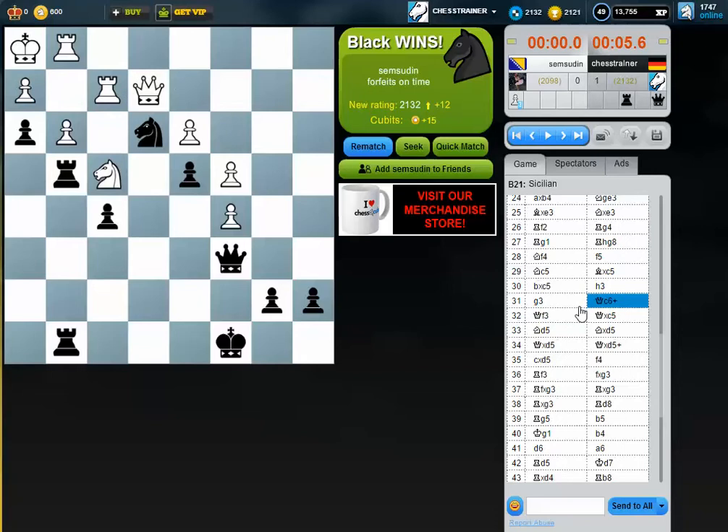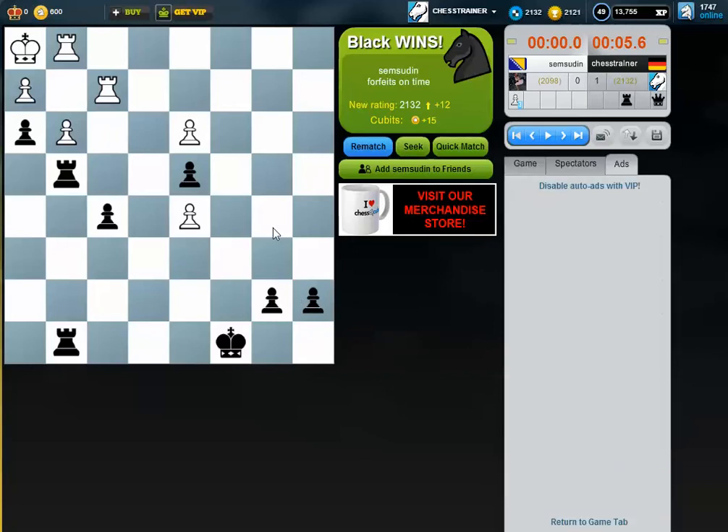I didn't see Qf3 — and here in this position, these pawns are very strong, they are connected. This is a strategy you should keep in mind: whenever your opponent has good attacking chances, you should try to simplify the position and go to an endgame. Thanks a lot for watching.